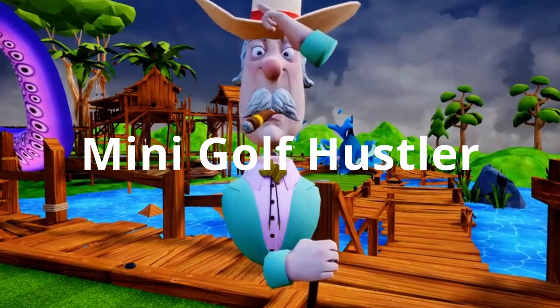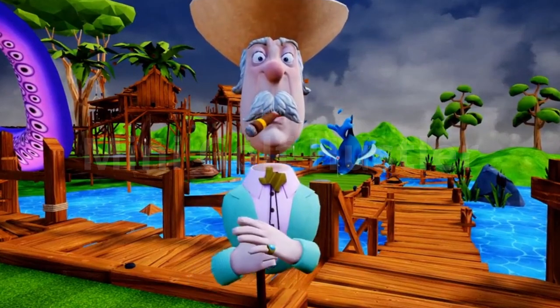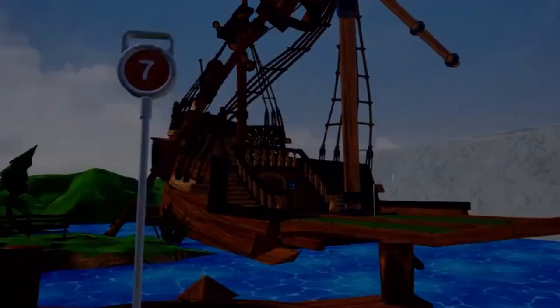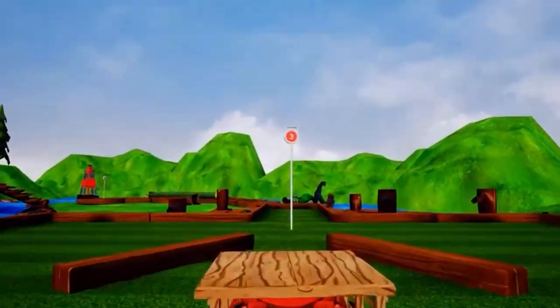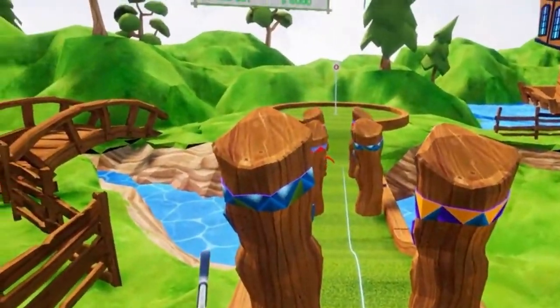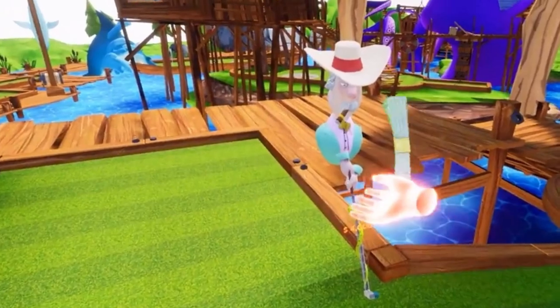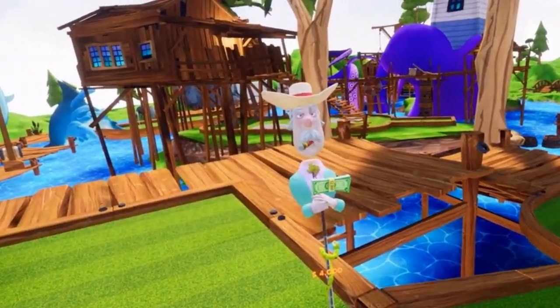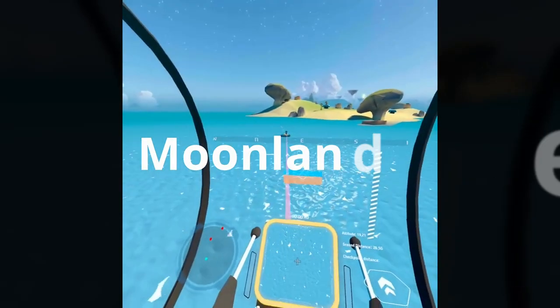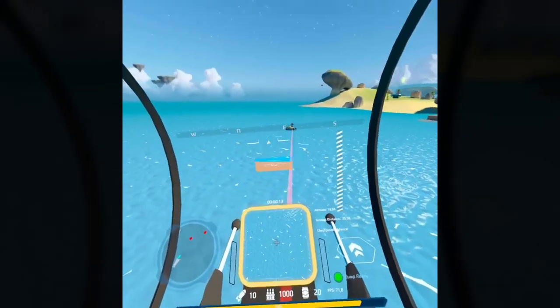Next up is The Mini Golf Hustler demo, where you must challenge Slick Willie Putman to a high-stakes game of golf. The courses are quite varied, with nine holes to play in the demo. You place bets to take as much cash as possible from your opponent, and there are obstacles on the course like armed torpedoes, tentacle arms, and more — you can even use an air horn to distract your opponent.